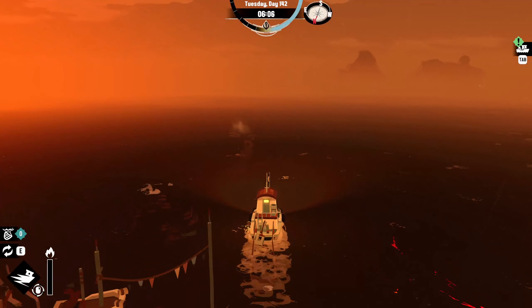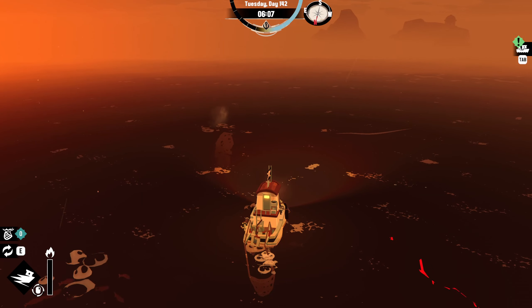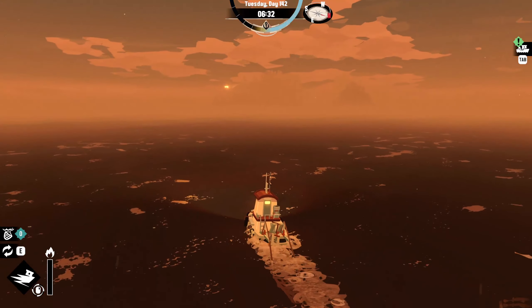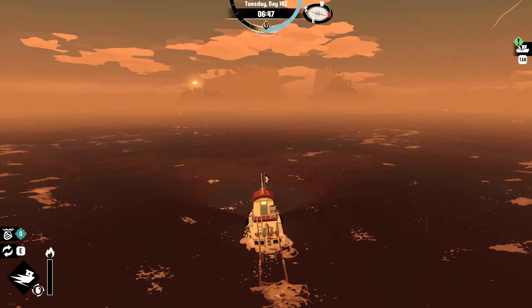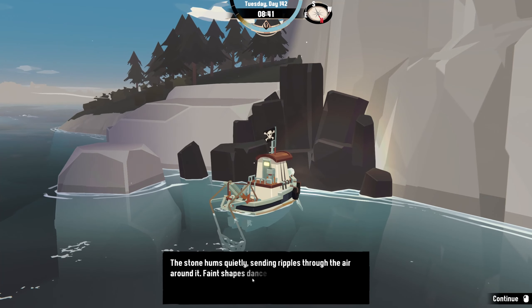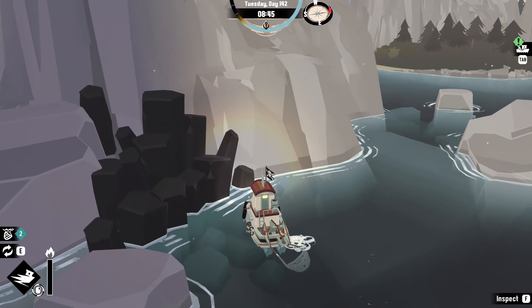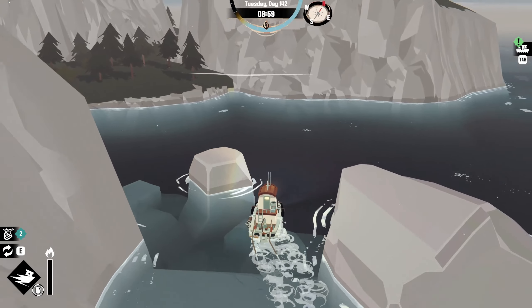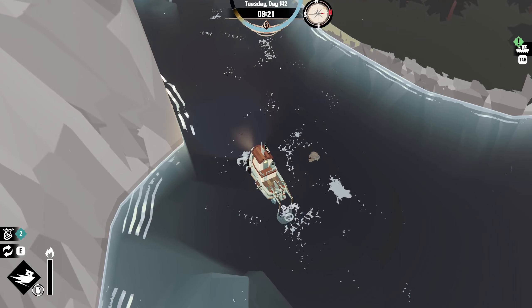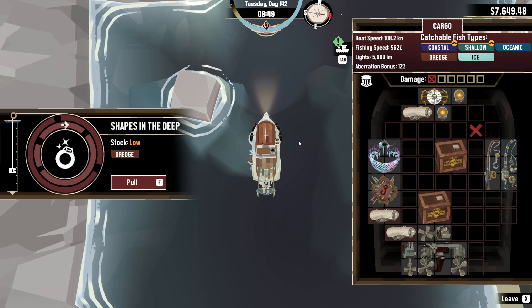We need to find more scrap, and we can check our crab bot. Let's head to the island over there to see if it has some scrap. What was this again? 'The stone humps quietly sending ripples to the air, faint shapes...' — we never actually figured that out. Oh, it's turtles! Hello. Okay cool, and there's scrap — nice, perfect. That's not scrap, that's a ring.